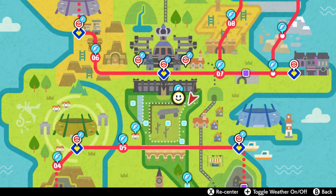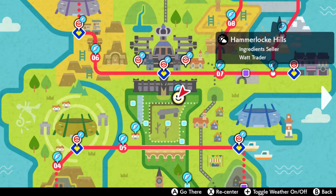Hello everybody, it's Techno here. Today I'm going to show you the easiest way of finding Milotic in Pokemon Sword and Shield. We're going to start off by flying to Hammerlocke Hills in the wild area.